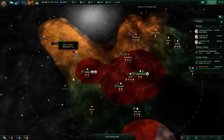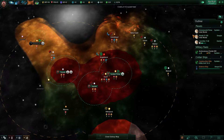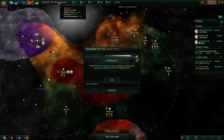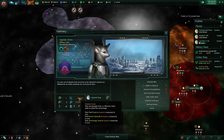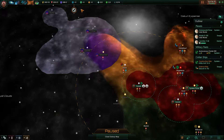It takes a long time to make more Androids, but we're doing quite well. We have a good income of energy and minerals — they're quite strong. And we've found a new faction.